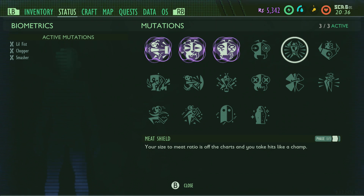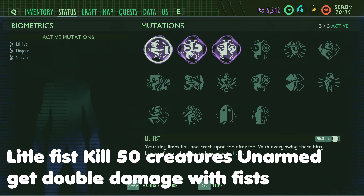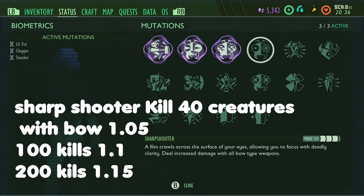So that's the three brand new perks. Now quickly, let's go over all the other perks and give you some stats you might not have known. Little Fist — kill any creatures with just your bare hands. Do that 50 times and you'll get extra damage up to 2, which is double the damage you'd normally do with your bare fists. Sharpshooter is the bow: 40 kills to get an extra 0.5% damage, 100 kills to get 1.1, and 200 kills to get 1.15.